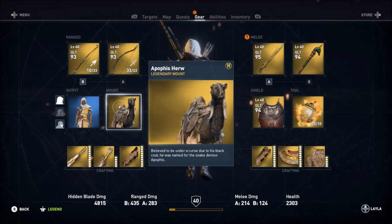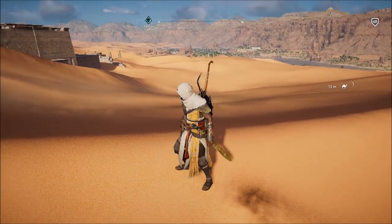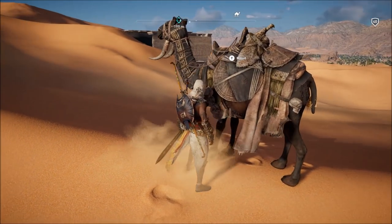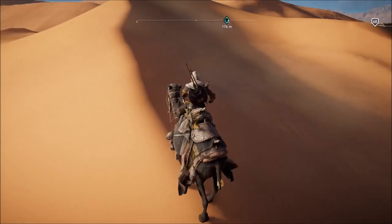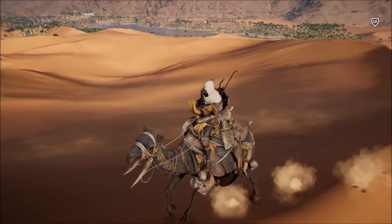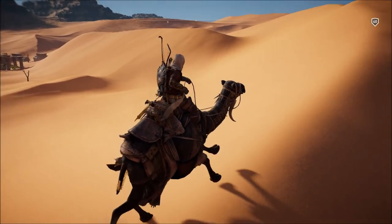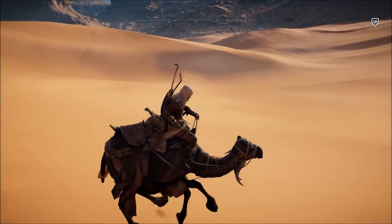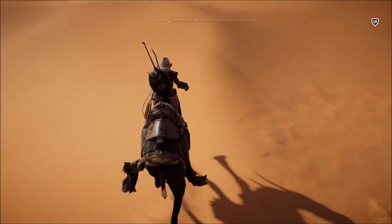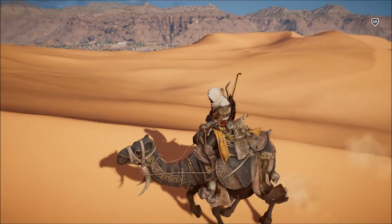Moving on, we have got the Apophis — however you pronounce that nonsense. What makes me really like this camel is the fact that it is black. It looks cool. The black makes the camel look more streamlined than it is, and the saddle and accessories, such as those horns below its head, make this camel look super cool. The black also adds a sinister, deadly assassin vibe. This camel comes with the Horus pack, which is part of the Season Pass DLC content.